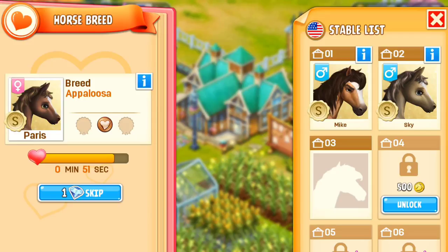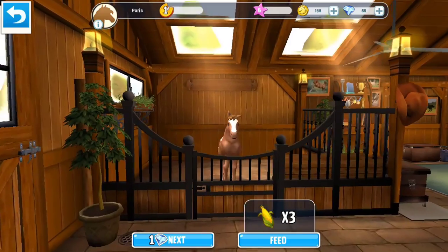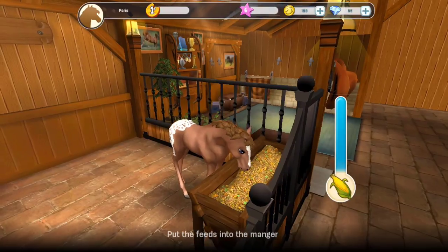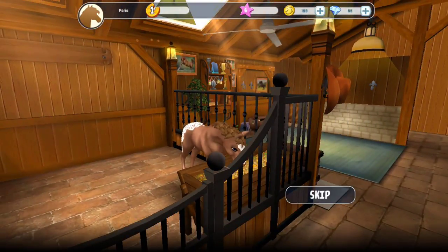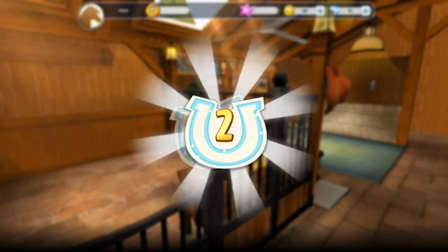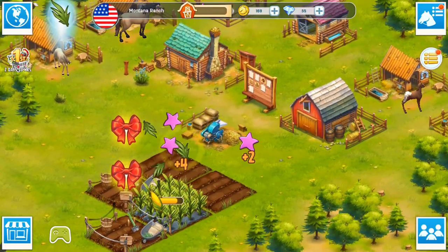Put that foal down — how do I move this foal? Oh wait, there you go. Hello little foal, here you go — so you're spotty, spotty appaloosa. There you go, you've had something to eat. We've completed another quest, I need to harvest these.